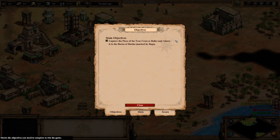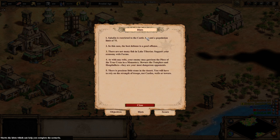Anyway, capture the piece of the true cross, a relic, and return it to the Horns of Hattin, which is in our base. We are restricted to the Castle Age and have a pop limit of 75. This was not changed — this is a very low pop limit.